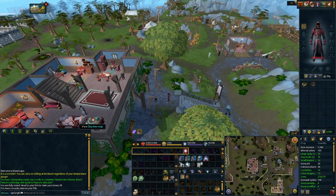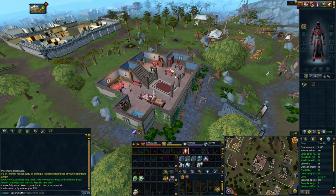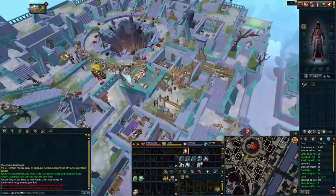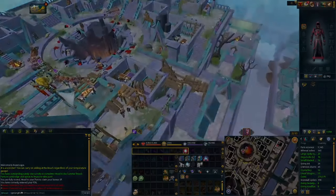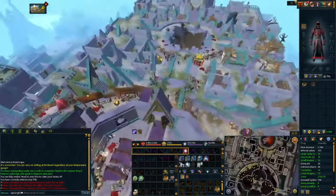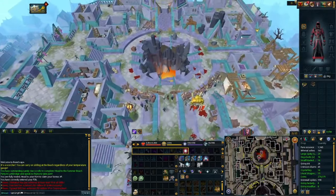To get to the Senntisten Asylum, there are a few ways you can go. The first method: go to the Archaeology Guild, run over to the table, click on Senntisten, and it will teleport you to the middle of the Senntisten Dig Site — then run northeast down to the elevator. Another quick method is to use your Pontifex Shadow Ring, teleport directly to the middle of Senntisten, then run northeast towards the Archaeology Dig Site and follow the same path northeast to the elevator.